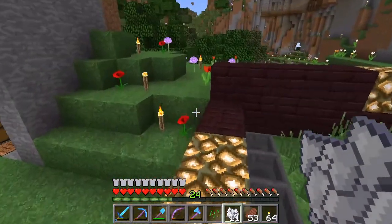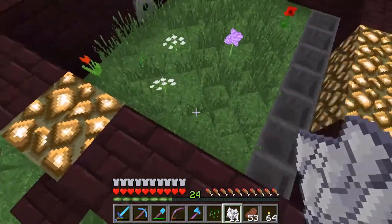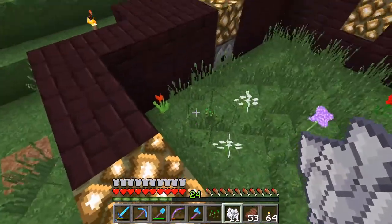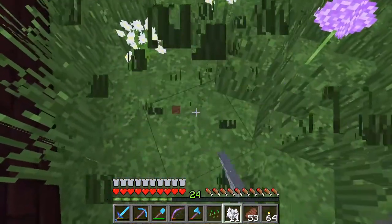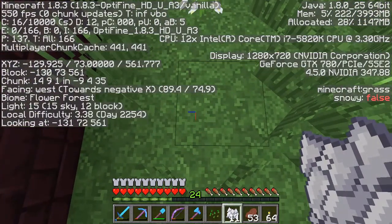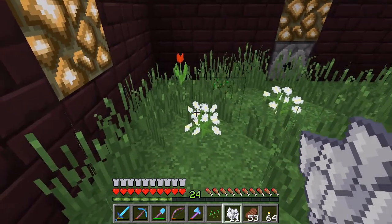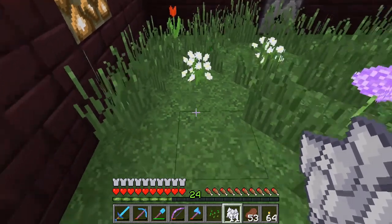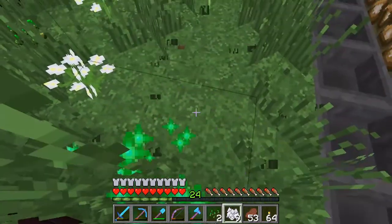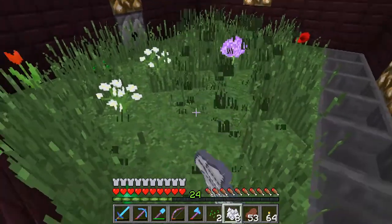If you didn't know, the flowers that grow are determined based on the seed of your world, so that's a little bit random, and the specific block position. Right here, that's negative 131, 72, 561 — that is mixed somehow with the seed to randomly determine which flower grows. And even within that, it can either grow grass or the flower. If it is already grass, it grows tall grass.